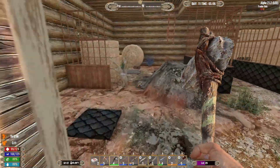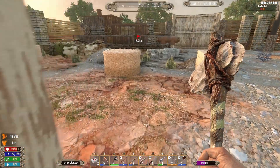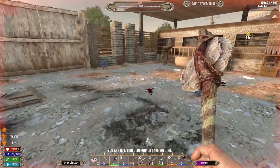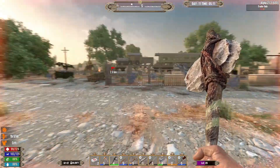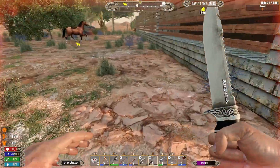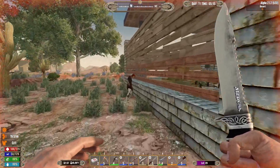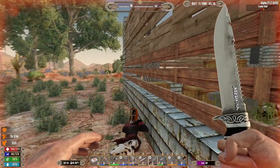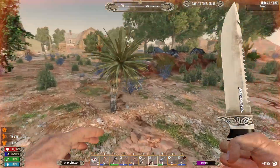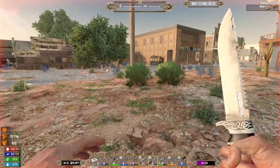I don't remember if we got everything in Bob's — alright, we did. So we're in the desert. I know we're in the desert. Alright, so new place to live — where should we live? The zombie speed during the day I set to jog, and we doubled the blood moon number of zombies.